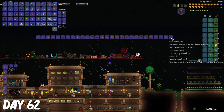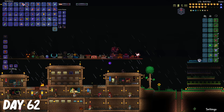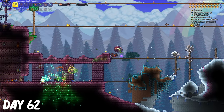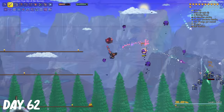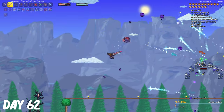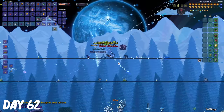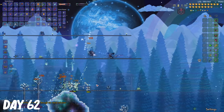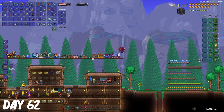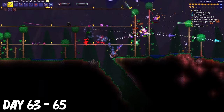On day 62, I made the soul harvester from enemies that dropped the plague canisters. And once more, I fought the lunatic cultist. After finally defeating the lunatic cultist, I got the Eidolon staff and it was a really good magic weapon to use. But I was gonna go with the melee class, so I ended up not using it at all.